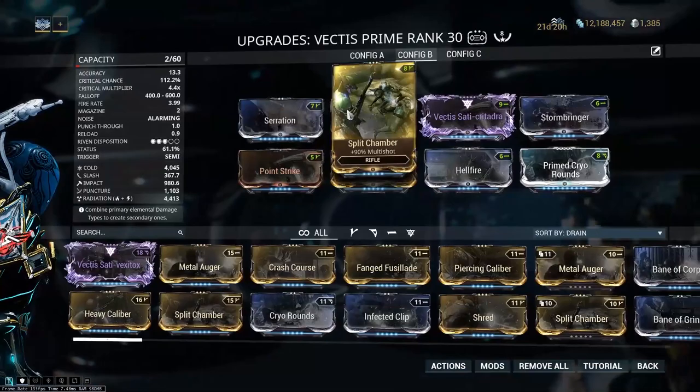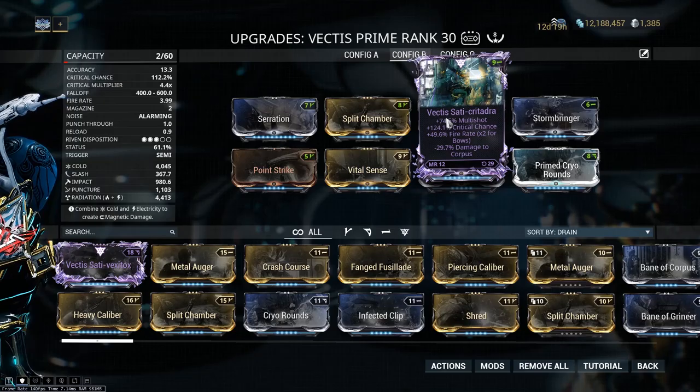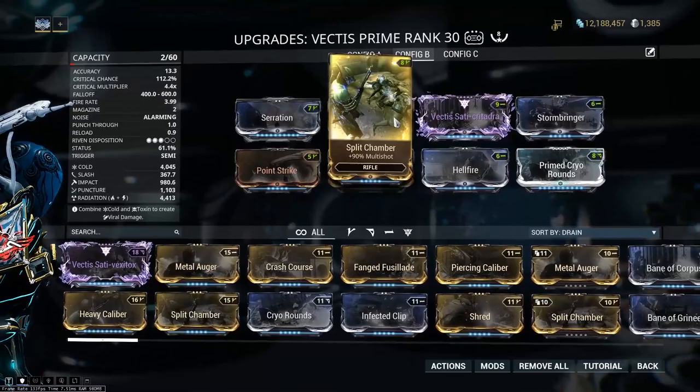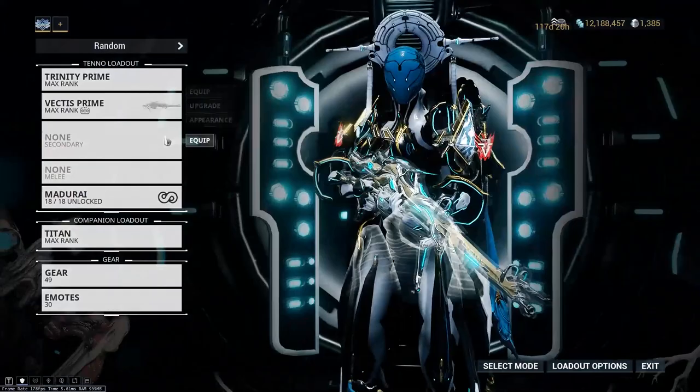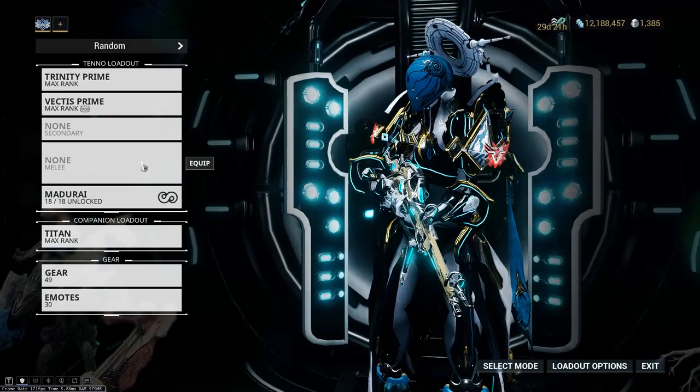For my primary I'm going to use the Vectus. You can use whatever sniper you want as long as you can one-shot the lure — it doesn't really matter. I like the Vectus because it has a really fast reload speed. If I'm running Rubico, as soon as I've shot my five shots I have to wait to reload before I can shoot the next lure. My secondary and melee — I'm not running any. Not running melee helps me get off Archwing without wasting Void Strike stacks.